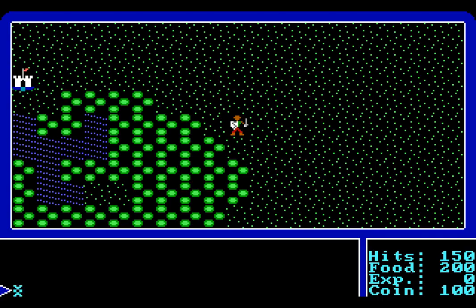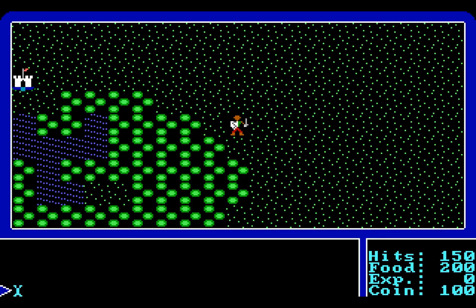Welcome back, folks, to Let's Play Ultima 1, The First Age of Darkness. When last we left off, we generated our hero, Kokoskia the Fighter, who hopefully is going to defeat the wizard Mundane and save the lands of Cesaria.